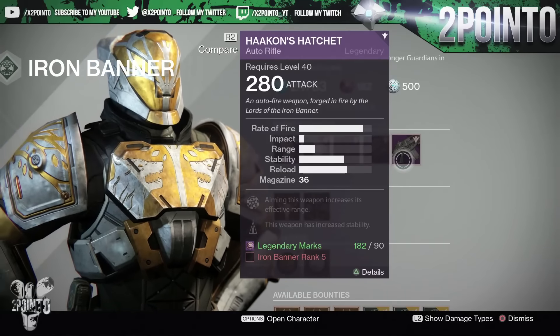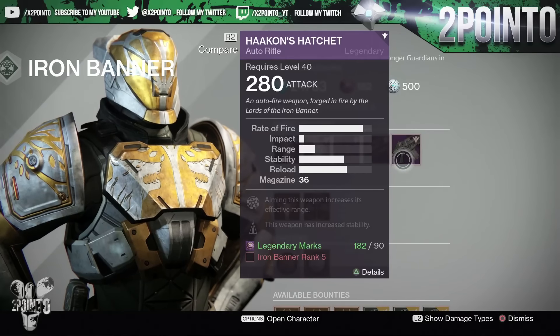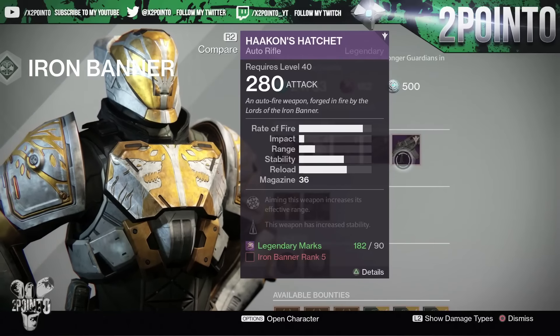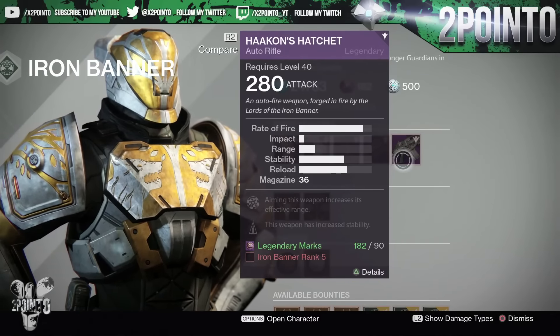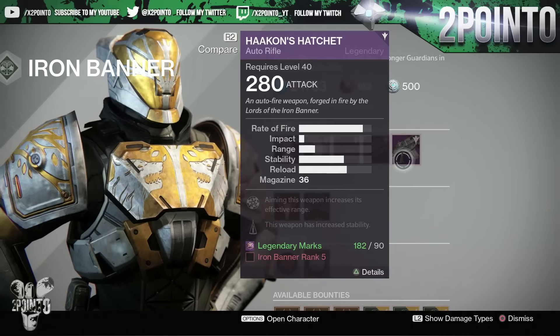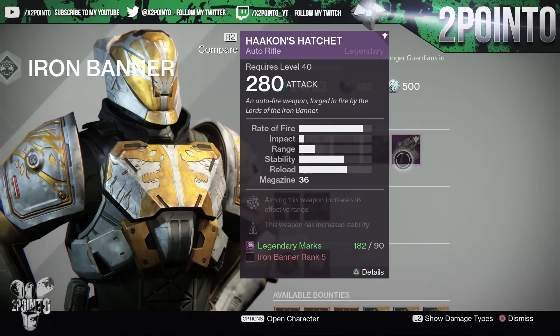Lastly, the Hack and Hatchet auto rifle — the upgrades are: aiming the weapon increases its effective range, and the weapon has increased stability. I actually have this exact auto rifle — I bought it from Lord Saladin the very first time he brought it, and I absolutely love it. I use it a lot in crucible; it's probably my most used primary weapon. It is 90 legendary marks at Iron Banner rank 5.